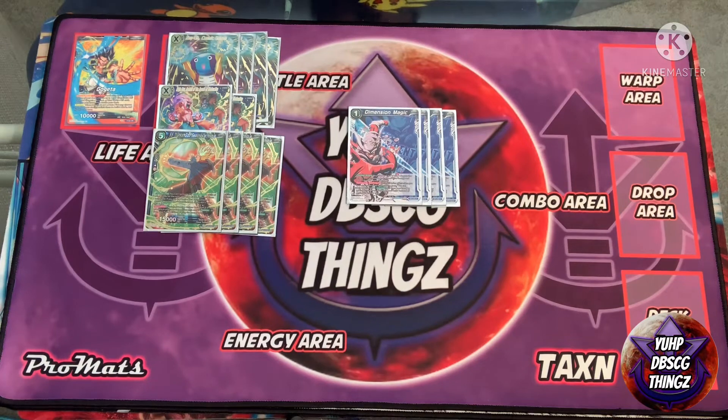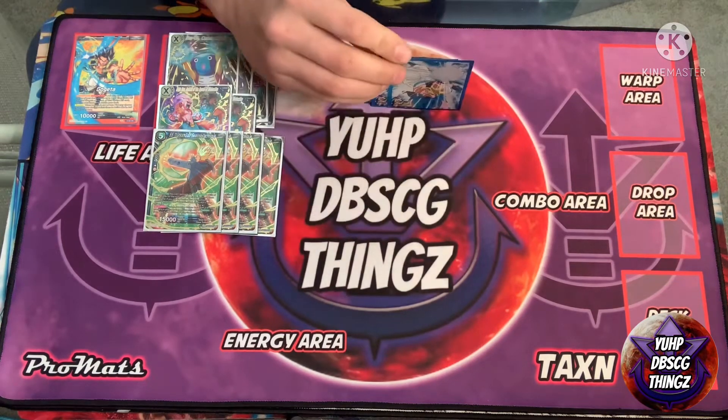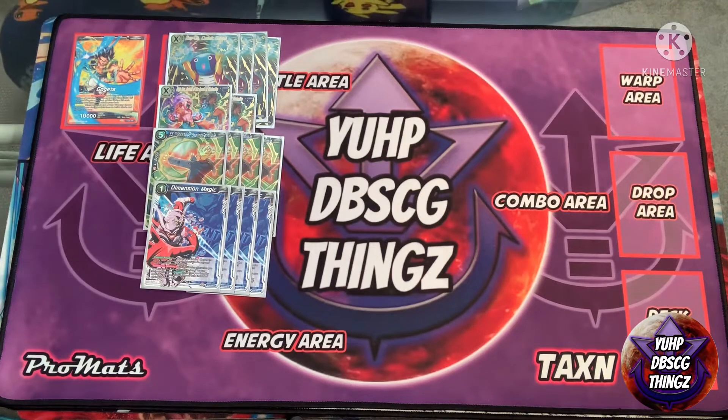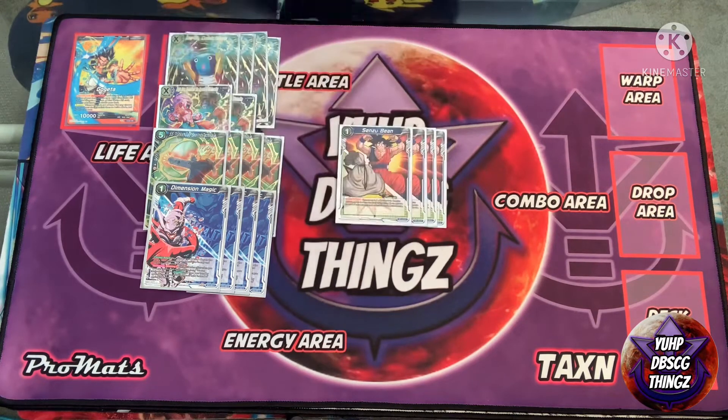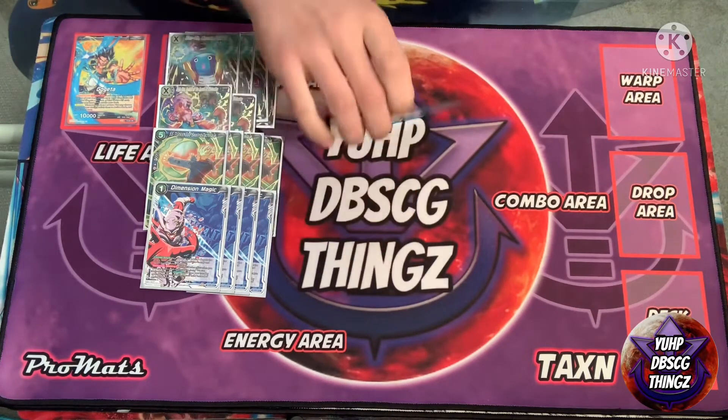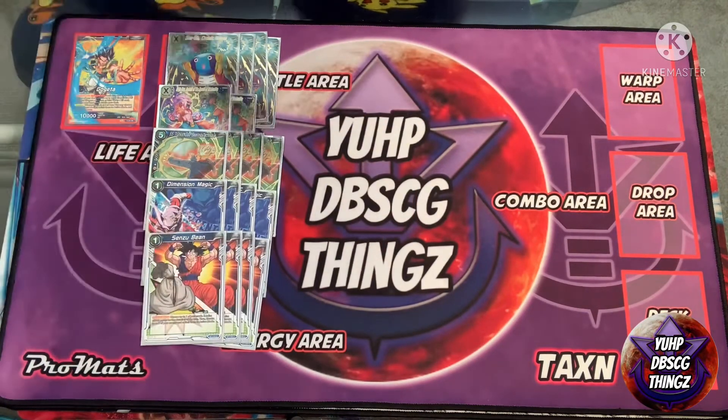We got four Dimension Magic — standard in blue. You tap one or rip a life for Sparking and stand two energy. Four Sensu Bean as well — you tap one, plus five to a battle card or any one of your cards, and stand two energy.